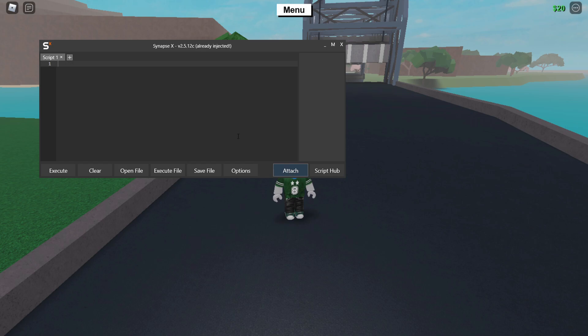After that, click attach and then paste in the script. This is a paid script because I'm using Azure, so this auto farm is going to be using Azure. I believe that's the only GUI with this auto farm on it — I don't think there's any other GUI with this feature. After you execute, you should get the GUI pop up just like this.